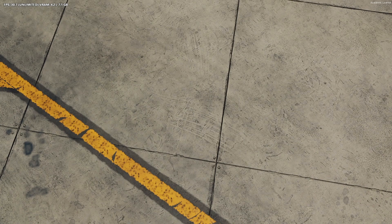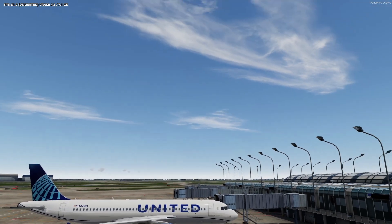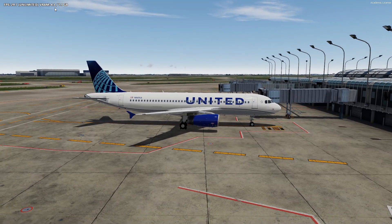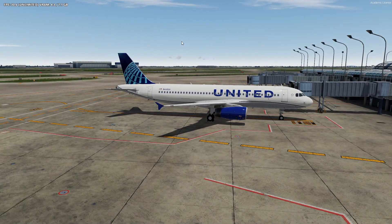We're in the FSLabs A320 on 4K texture resolution (the ultra setting), and you can see we're using just 4.3 gigabytes of VRAM. I think that's really good — there are only a few clouds around since clouds are always intensive on VRAM. Back in P3D v5.1 we would have had more than 4.3 in this situation. In terms of FPS I have it limited at 30, and it's fairly stable at 30, not dropping below 28, with the camera panning super smoothly. Overall performance is at least on the same level as before, but I think it's even a bit better than 5.1.